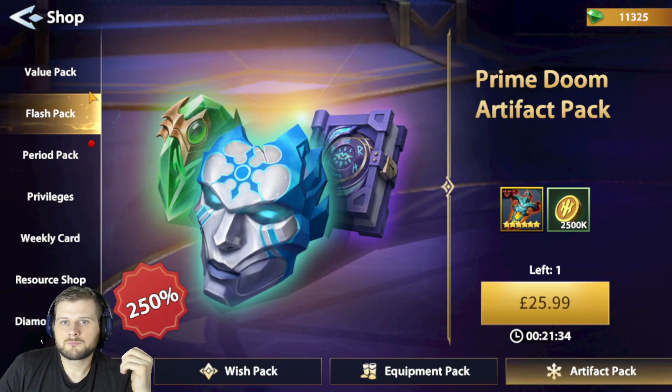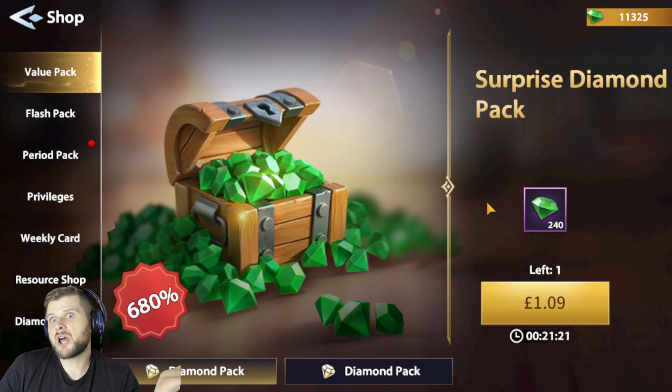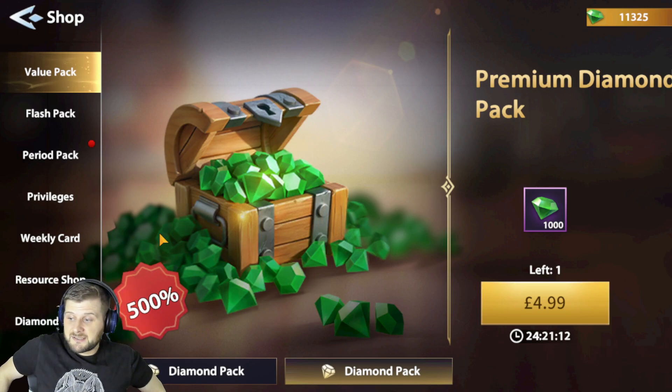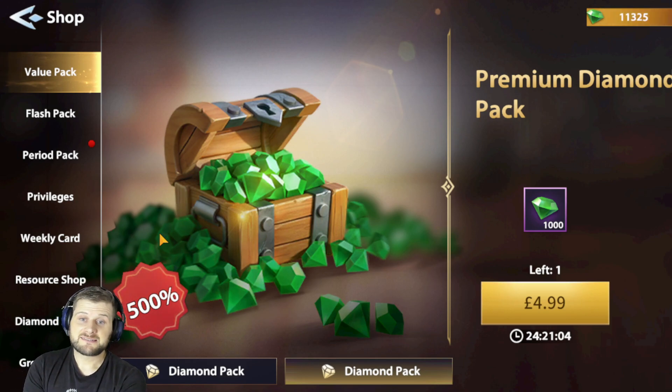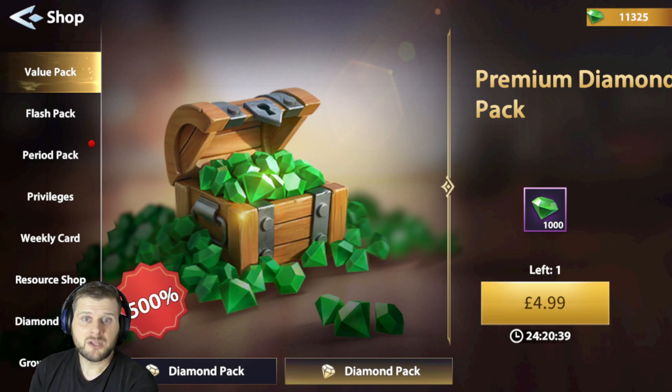Value Packs are always very good. One pound for 240 diamonds is good — 500 extra, 1,000 diamonds — you cannot complain. You're going to get offered a lot of these, and don't think just because the timer runs out there won't be more, because there will be. One more thing: once you five-star a hero with Dragon Eggs, a pop-up will offer two five-star Dragon Eggs for a set price. Every time you five-star a hero that pop-up will appear — be aware it is a limited offer, unlike the other packs which come back around.